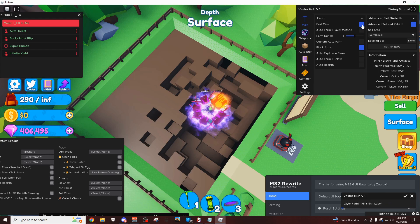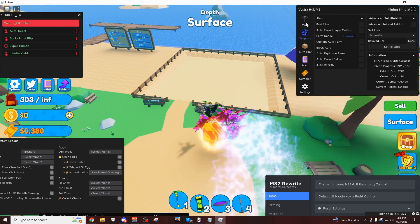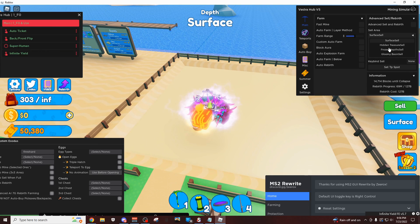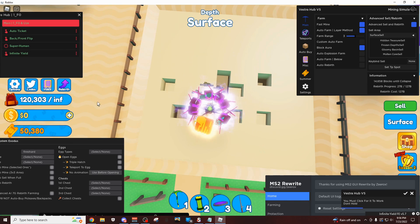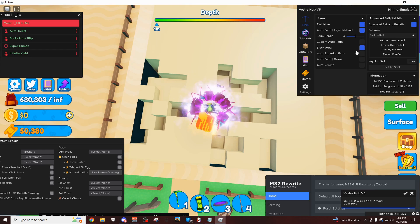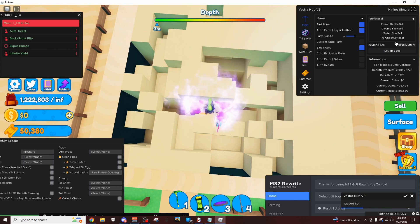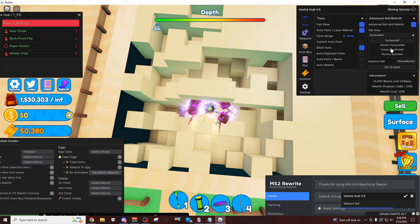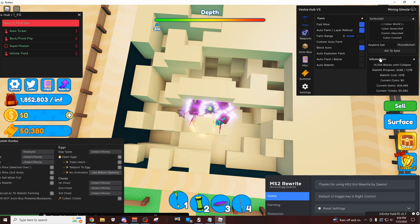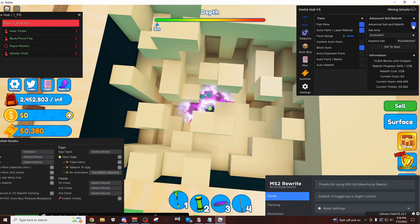Going to the teleport section and teleporting to — I think it was the summer island. Miscellaneous — summer fair, here it is. Come over here, go back here. So now let's just do fast mine, block aura, and then there we go. Now it's gonna automatically auto farm the same way that the Xerox script did, but I don't think this one has protection for when it collapses, and it's not actually using the advanced sell. I'm not seeing the summer fair in the location settings — okay, I'm kind of stupid. So here it is right here — there's an entire section for summer.